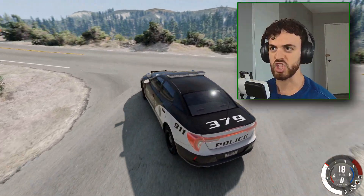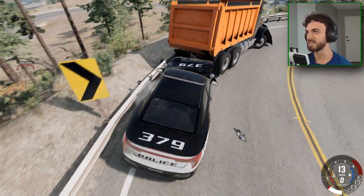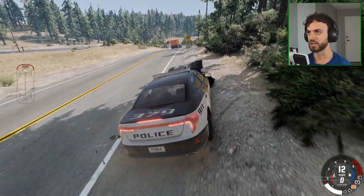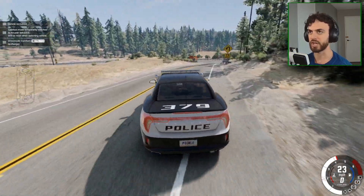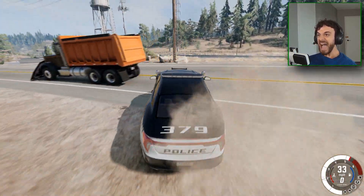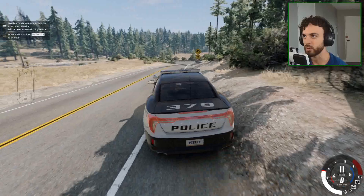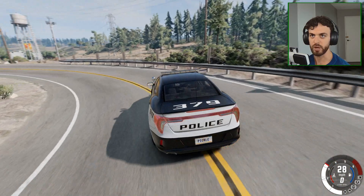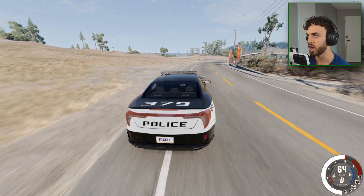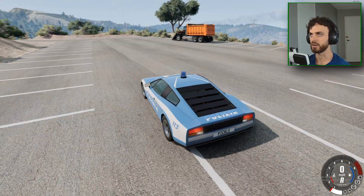First car: the Bastion. We're going to apprehend this criminal ASAP — here's my chance, gonna ram into him. I will not let you escape, you criminal scum! Refreshing the car is totally allowed. We're going to have to cut the criminal off — it's one thing he doesn't have: a brain. The criminal is more cunning than we thought. My car is much faster — I will be able to catch up before he blows up the whole world.